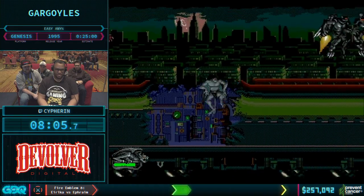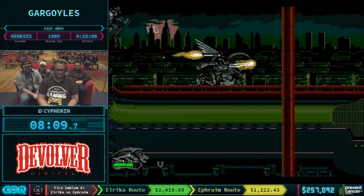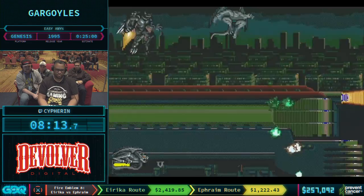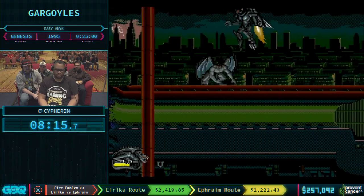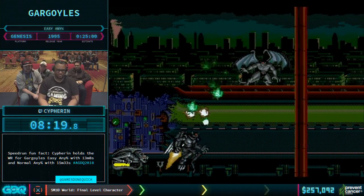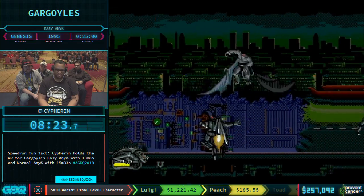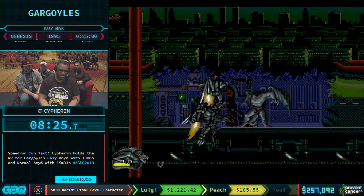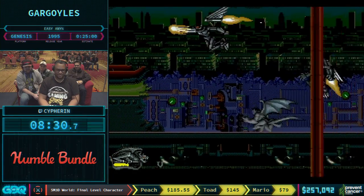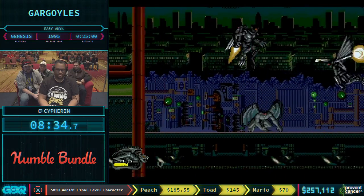Now we're in the hardest boss of the speedrun - essentially three waves of drones. As I tell anybody: if a boss has wings, you're going to have a struggle because there's generally going to be a lot of randomness involved. They may wait you out, they may go invincible, they might even just disappear from the screen and make you wait 30 seconds. And nothing says 'goodbye run' like 10 seconds of lost time that you can't do anything about.